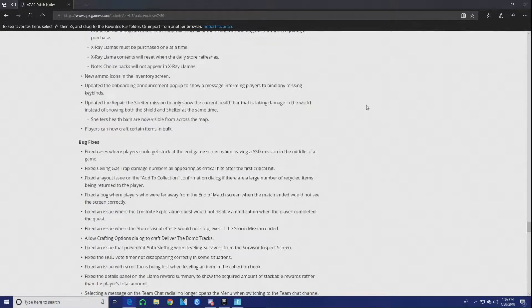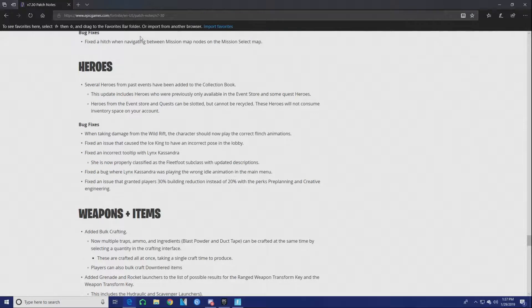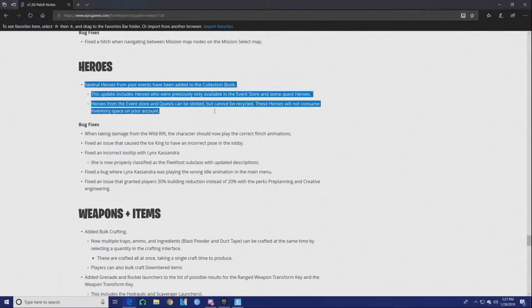The X-ray llamas are really good. The only drawback of the X-ray llamas is that they only reset when the daily store refreshes, so you literally have to wait a full day just to see what else you get. Honestly, that kind of sucks — if I see I'm not getting anything good in the X-ray llama, I'm definitely not buying it. That will most likely mean less people buying that llama, which is a downside on Fortnite's part.